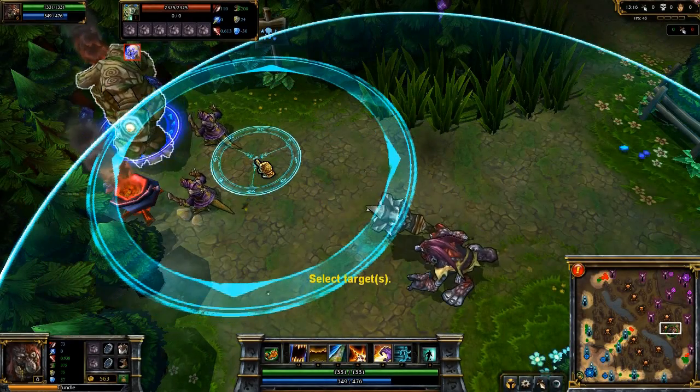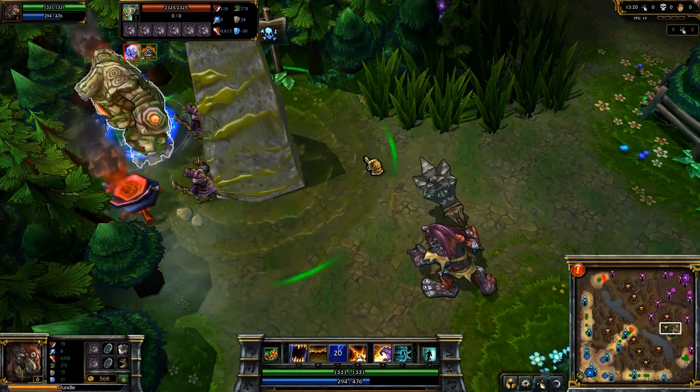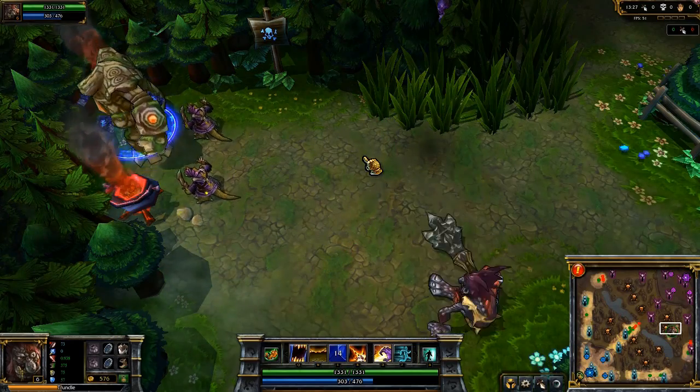His most signature ability is Pillar of Filth. Trundle creates an impassable pillar on the ground, which also slows nearby enemies, allowing you to block off passages or simply slow enemies for a chase or escape.